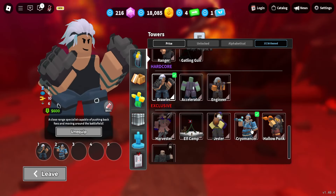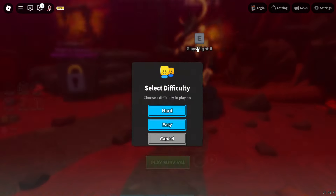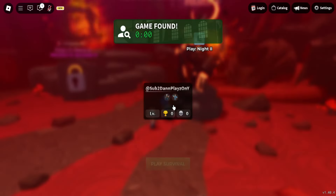The towers we are going to need are the Brawler and the Cryomancer. Once you have them equipped, you can go to Night 2 Solo Hard Mode.